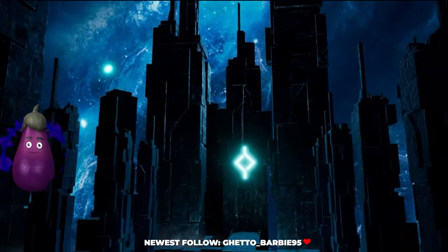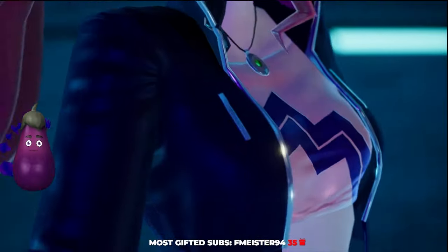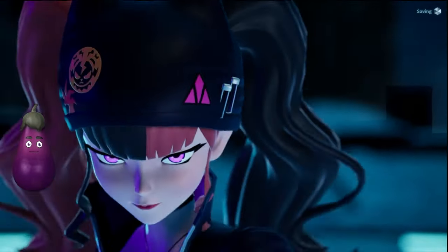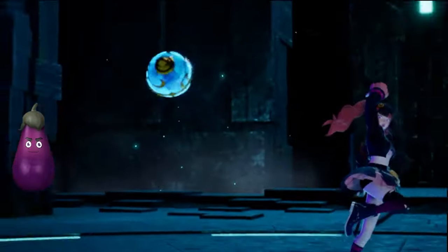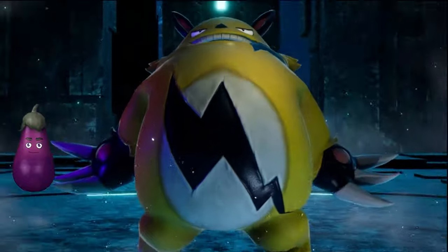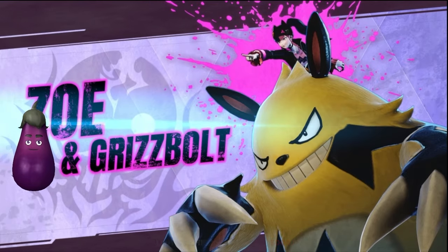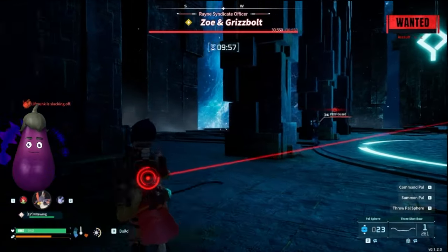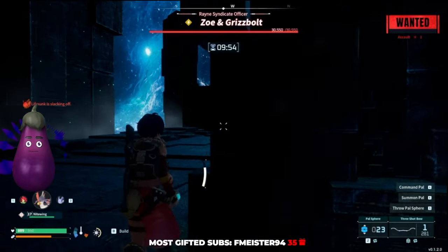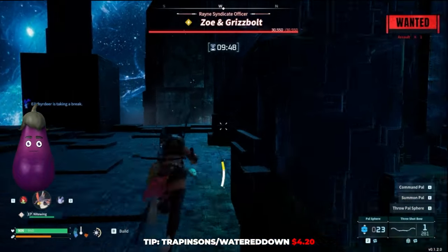Once you're in the tower, do not attack the boss. Wait and run around until the officers shoot the boss first. This could mess up, as it did for me, as you'll see. You'll get both Zoe and Grizzbolt — you'll actually get both character models, which is funny. You hear the clicking — the officers are actually in here — so resist the urge to shoot. Make sure you don't have your pal out, just run around and wait for the crossfire to happen. Just hide.